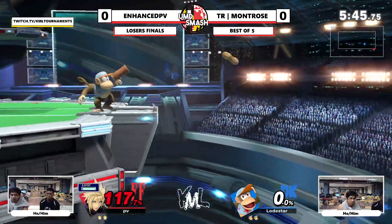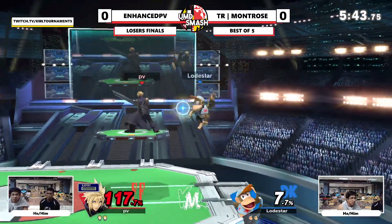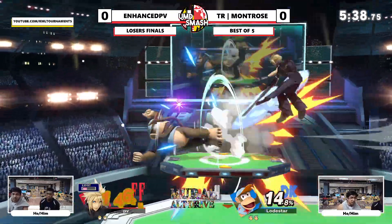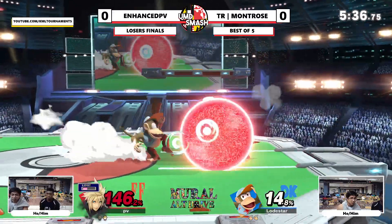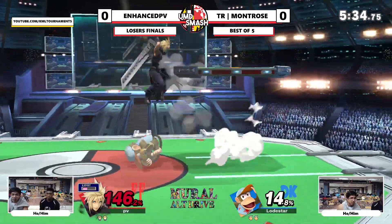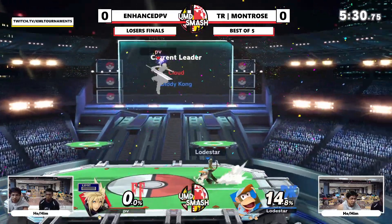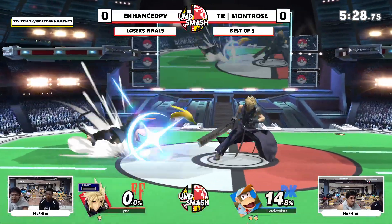Yeah, he just catches all of them. He does the Z drops. A lot of these monkey flips are connecting — it's something you see a lot of Diddies do, but it shouldn't connect this much. It gets Enhanced. Banana f-smash — there you go. I could be mistaken, but I think Enhanced has beaten Sharp's Diddy.